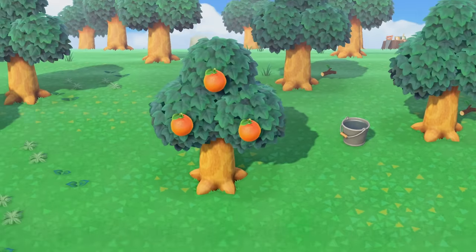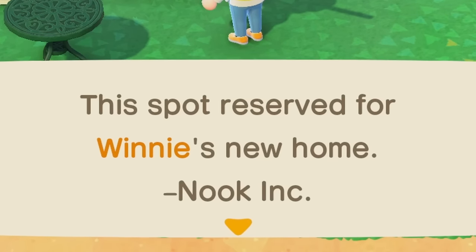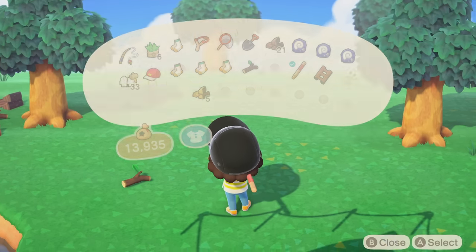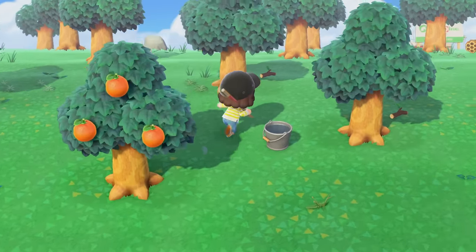We got auto-filled with Winnie! This happened exactly on my last island too — that is so funny. Winnie is really just my soulmate; she always makes her way onto my islands apparently.